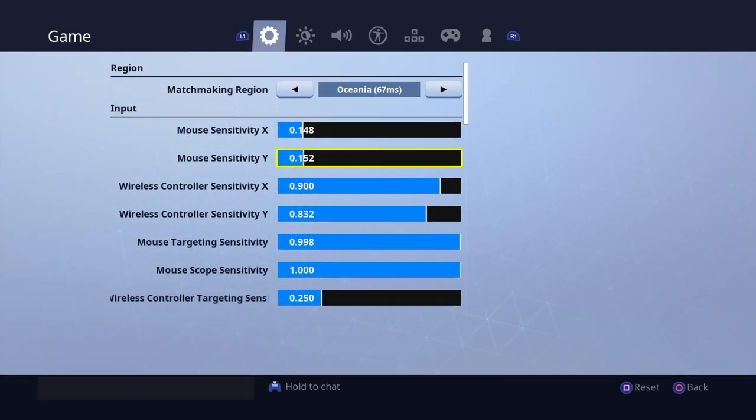Starting off we've got our X and Y sensitivity: 9 and 8.3. Yes, it comes with experience playing a high sense, but I can maintain it. If you can't maintain it, maybe lower it a bit, but I feel like 9 and 8.3 is really good for pretty much overall gameplay.